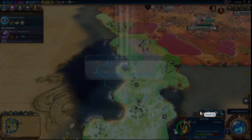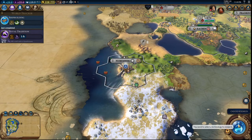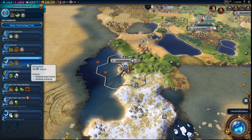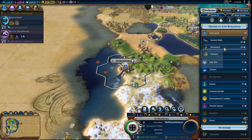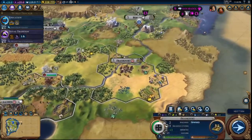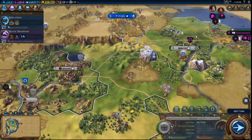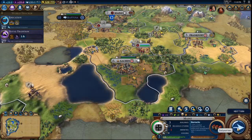We got Shipbuilding unlocked. Let's go ahead and found the city here for Nuremberg and let's get Education. Have you build a Monument — let's focus you on production. You're already focused on production — basically we'll want to do that so we can get stuff built faster.